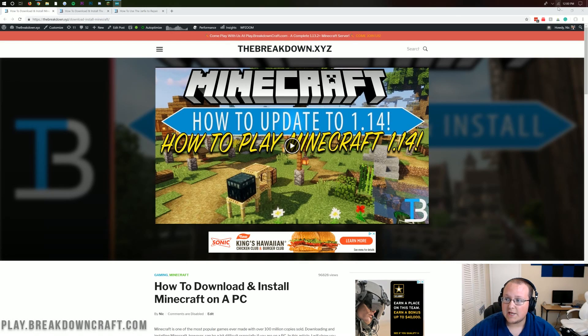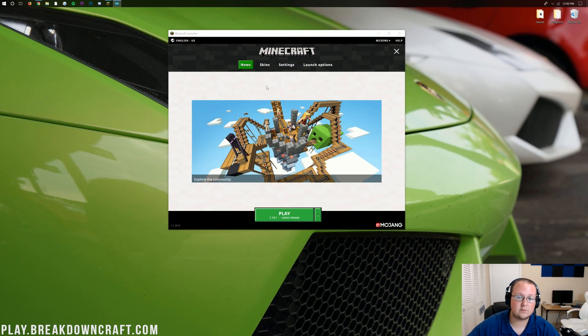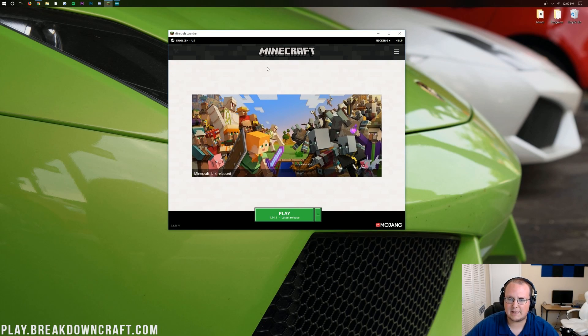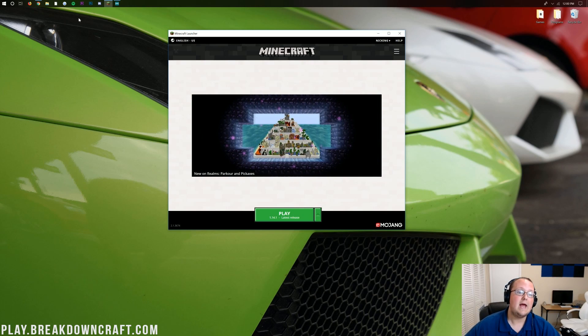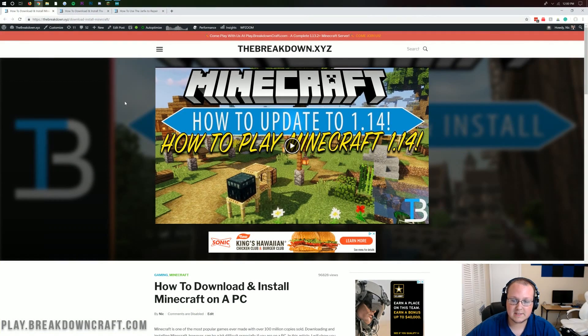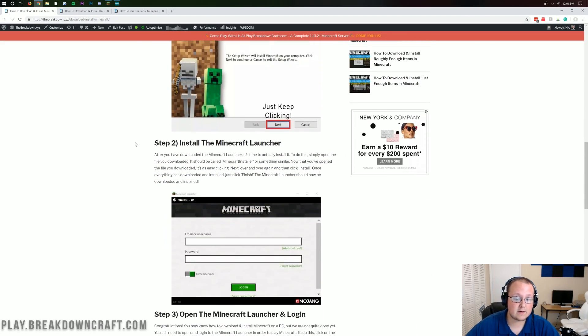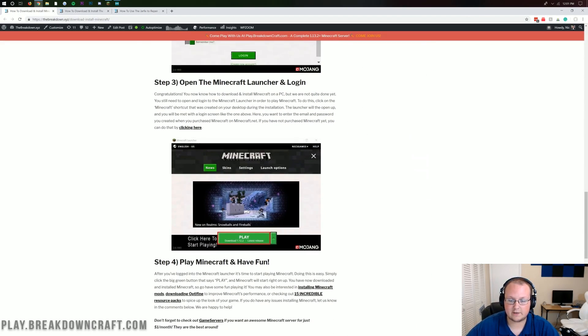First and foremost you do need the Minecraft launcher. Here is the default Minecraft launcher — when you open it up this is what it should look like. You might not have those messages or the menu bar at the top, but at the very least it should look like this. If you don't have this, you can go to this link here which shows you how to download and install Minecraft on PC, which is what you need to do to get the Minecraft launcher.